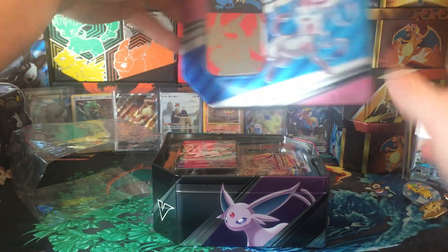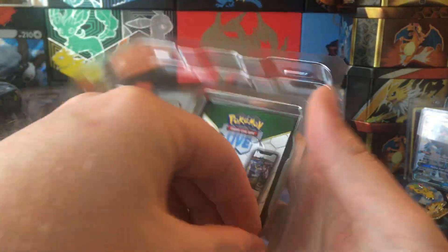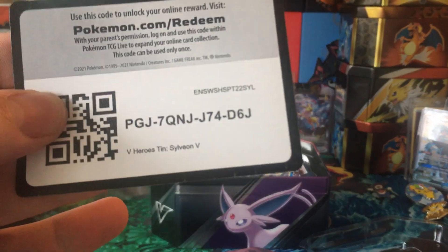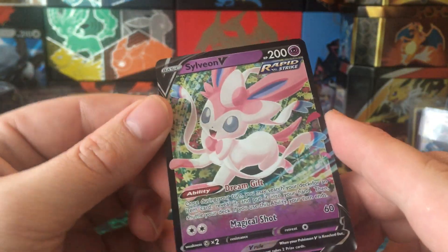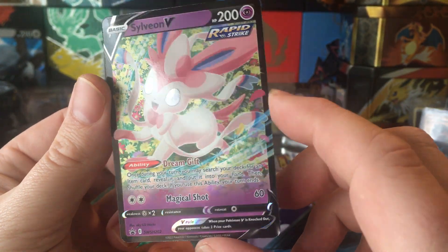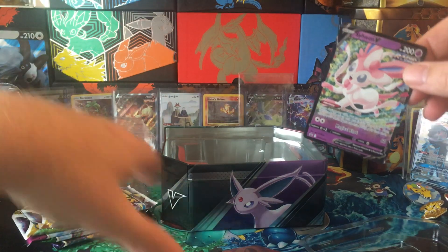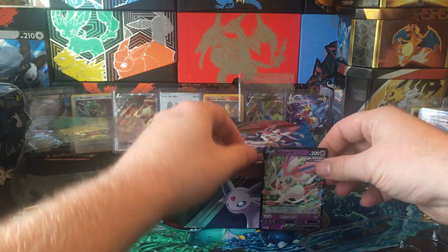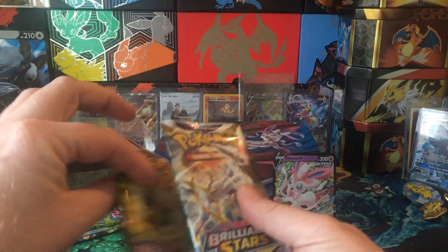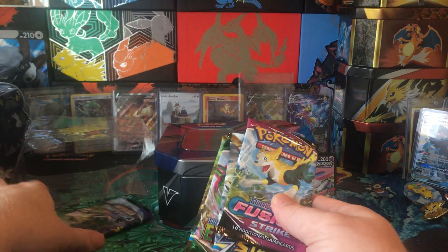Okay, so the Sylveon promo — take a closer look at that. There's the code, there's the promo — pretty nice. And we got packs: one Brilliant Stars, two Brilliant Stars, Fusion Strike, Evolving Skies, and Chilling Reign.